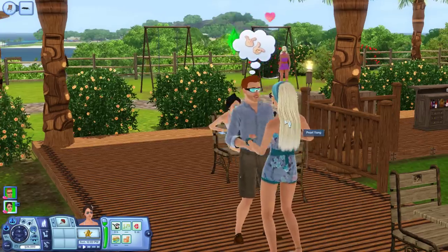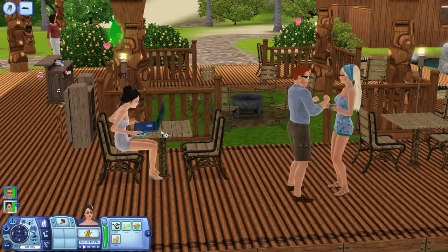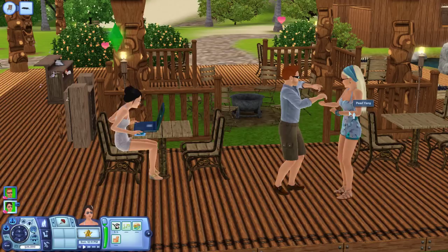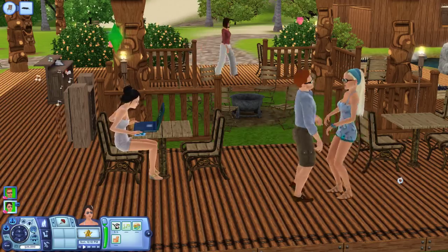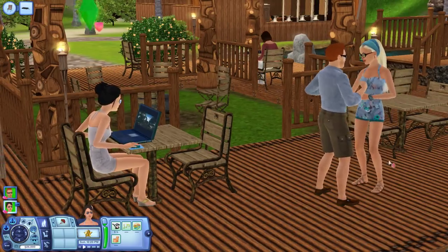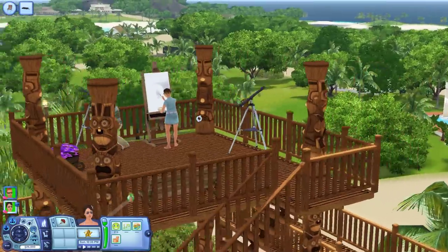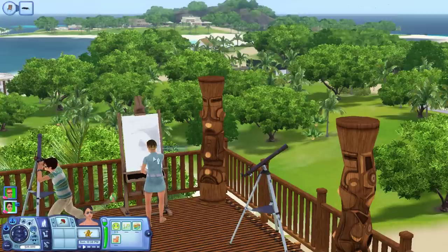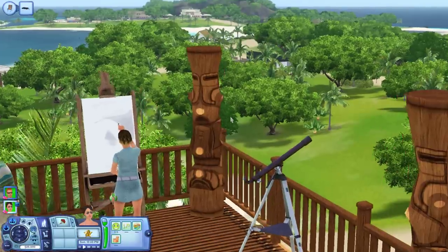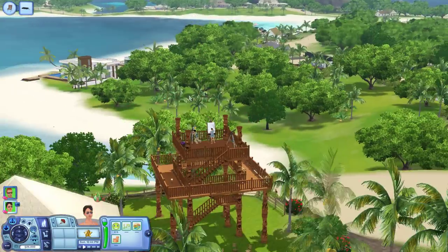I'm starting to see the start of the problem here — Mary Sue is using a laptop working, and Daniel's attention has been taken by Miss Pearl Yang. We're witnessing the events before The Sims 2 in real time! And I think this is the actual lookout area — someone is painting from reference. This world is so much better than I expected.